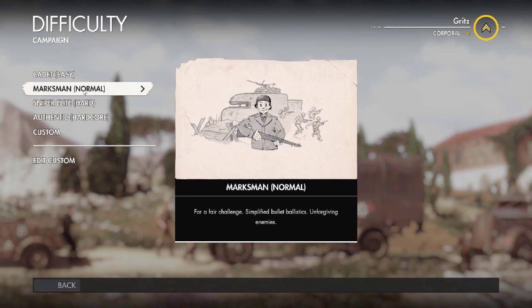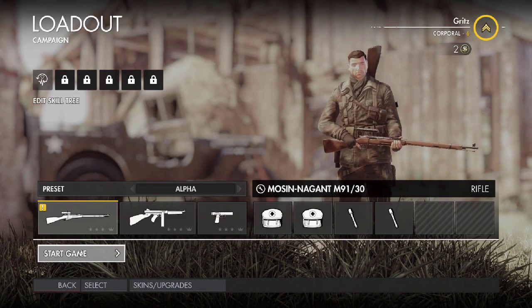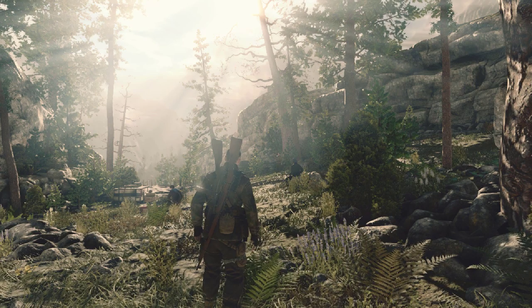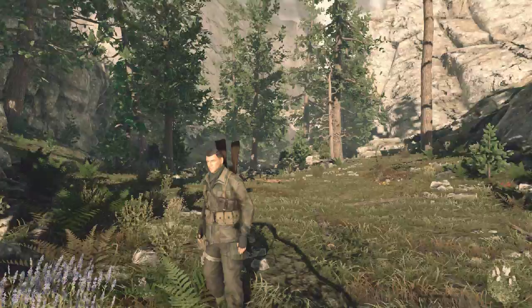We'll probably redo missions on Sniper Elite difficulty later, but at that point I won't have to show all the content since we've already seen it — it'll just be when things get intense. We're going to go with loadout A with our new Mosin and start the game. There's the gun up on top of the viaduct — there are basically two ways to get to it. Maybe we'll find a soft point on the bridge and blow it up. No intro, we're just starting right there.